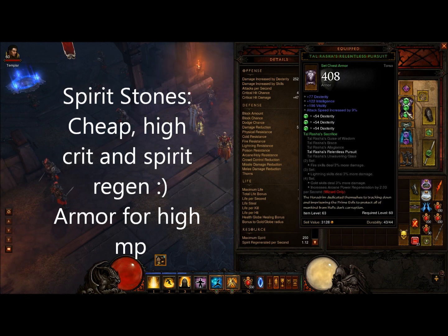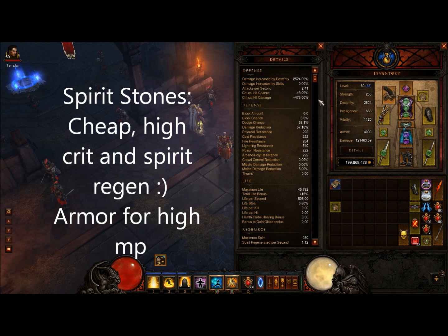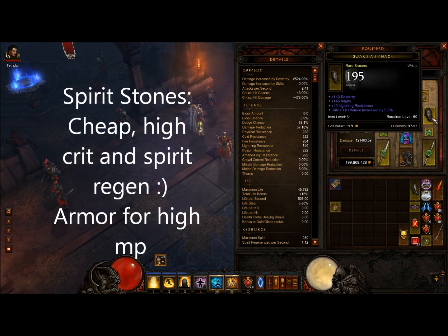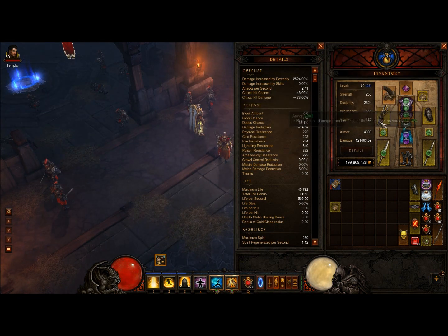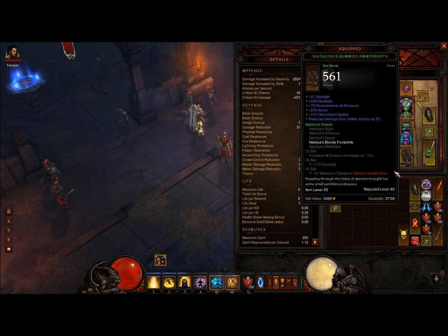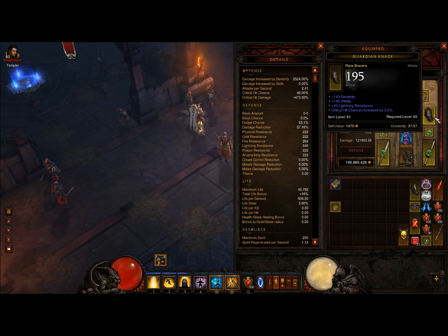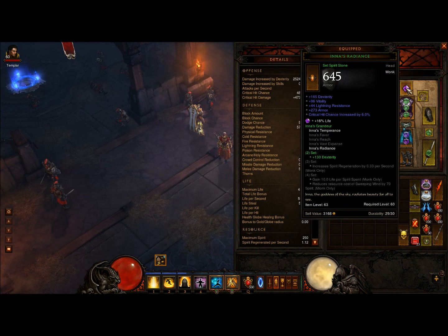I am a lightning monk by the way, so if you look at my resistances now I'm averaging 222 all resistance. I would like to gear myself according to that — getting all the lightning resistance — so when I use One With Everything I can get up to a higher number. I personally admit I would like higher all resist, not depending on lightning resist, or to get rid of One With Everything, but I can't do that at the moment — it would cost a lot. Ina's Radiance gives me dex, vitality, and lightning resistance, plus armor and lightning resistance.